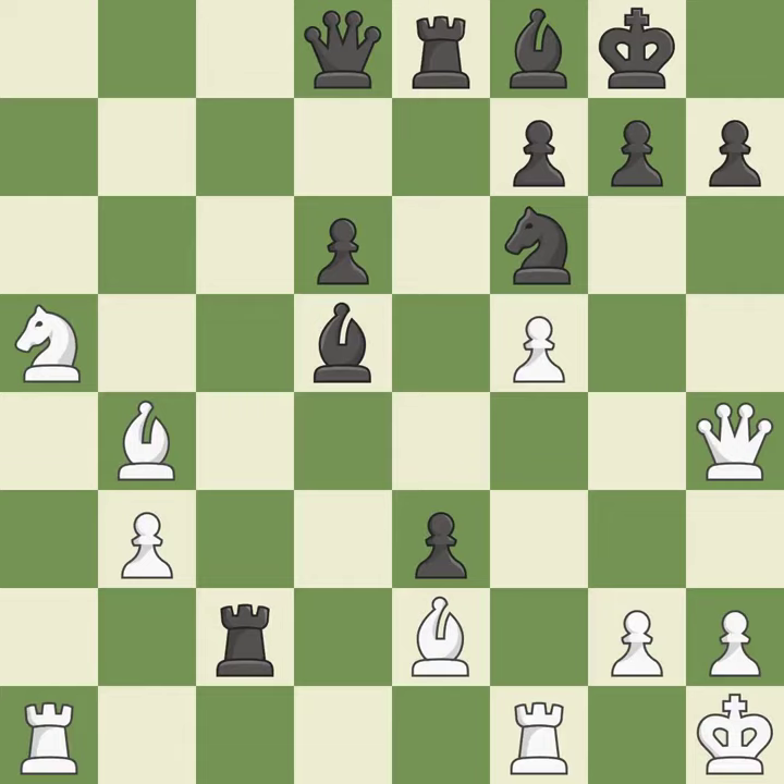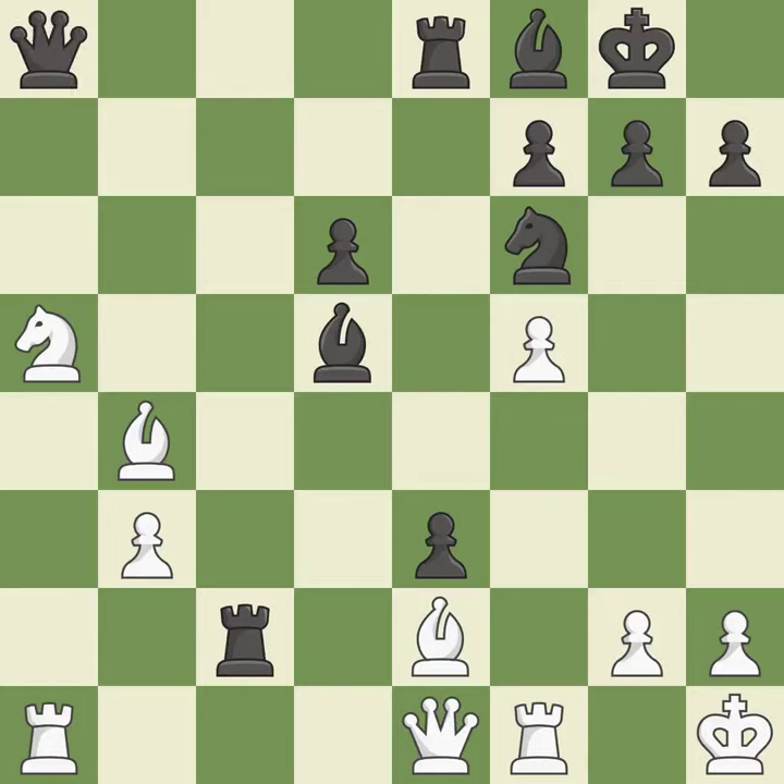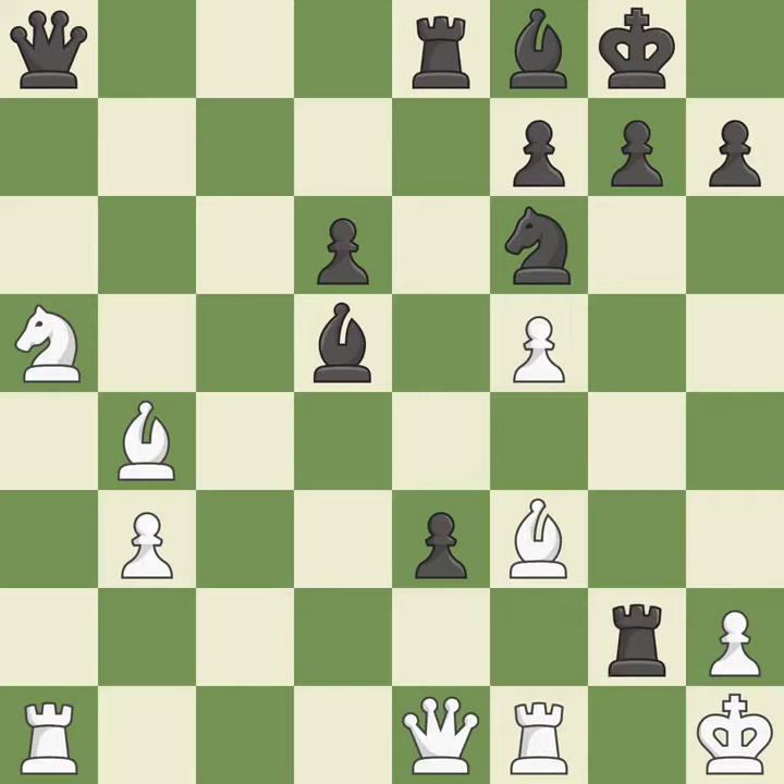This places a rook on the seventh rank, activating it and putting the other side's king under pressure — it is ideal. This protects the bishop who was attacked — it is quite good. By growing a queen from its beginning square, this activates the queen — it is quite good. This prevents an assault on a pawn that may have been taken — it is ideal. This causes material loss — it is incorrect. Backs off — it is ideal.